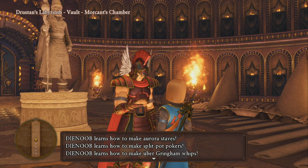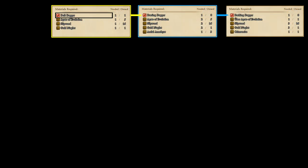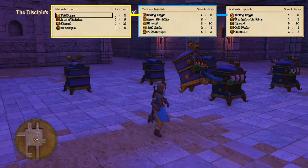Now with all three recipe books, we're going to start with the basic recipe. How this works is one recipe will get you a dagger which is part of a higher recipe, which is then part of a third recipe — and that's how we get the Dynamo Dagger, which is the best knife in the game. For the first recipe we're going to need a Deft Dagger, an Agate of Evolution, a Slipweed, and a Gold Nuglet.